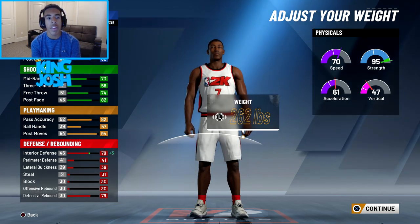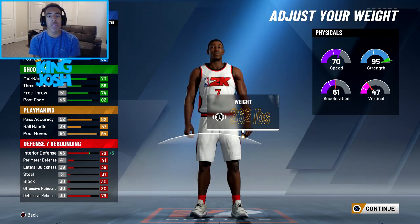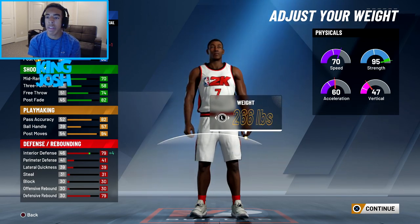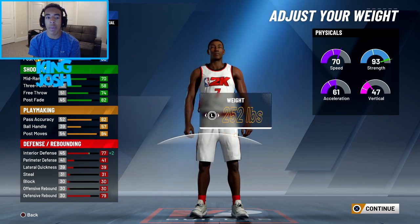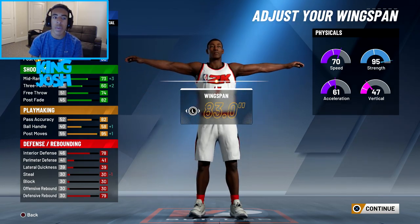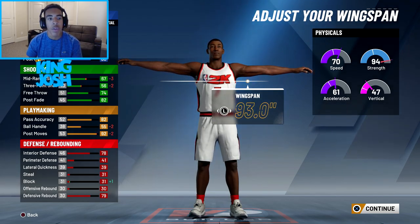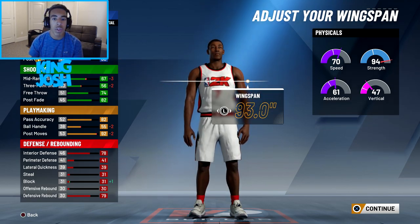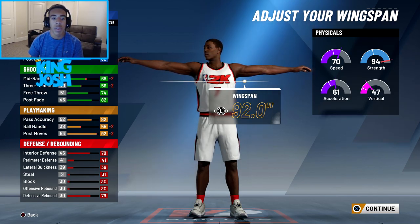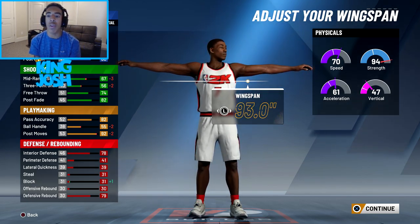I'm actually going to go 262 instead of max weight, because going higher decreases my driving dunk and I only get a plus 3 to interior defense. The speed doesn't move at all as I adjust the weight — just acceleration and vertical. For wingspan, lowering it all the way just boosts shooting a little bit, and maxing it only makes my block go up by one but lowers other stats a lot. I might keep it maxed just for shot contests, but if my block rating were higher it would go up by more.